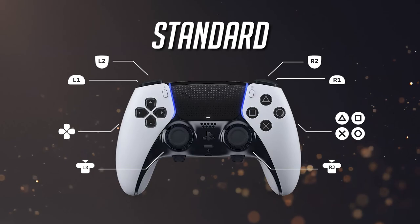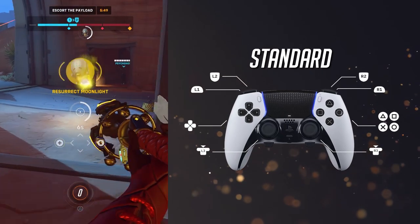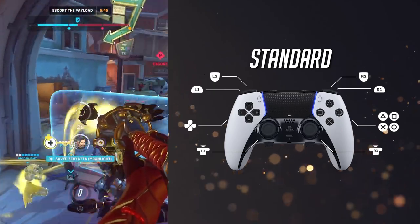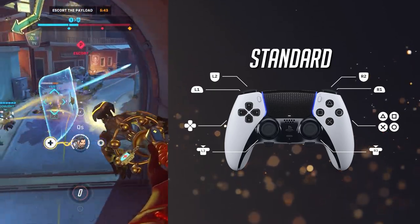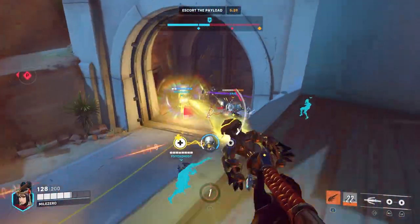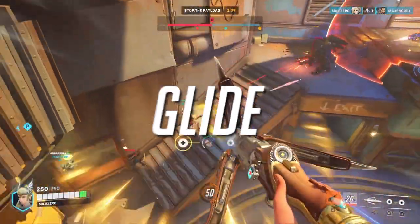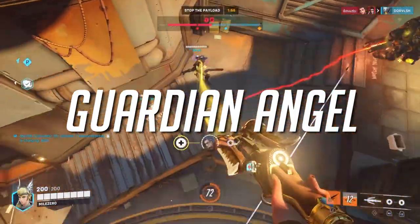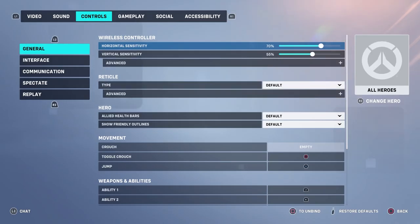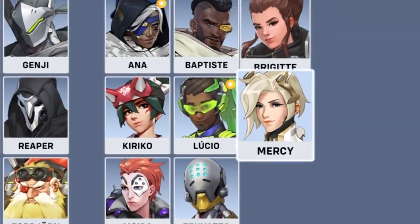First up, we have the standard layout. Just like in the previous video, some players will always be inclined to stick to the default layout. Keeping everything the same is highly recommended for those who tend to swap heroes more often than not. But if there's a setting for Mercy that absolutely needs changing no matter what, it would be the way Mercy's Glide, Guardian Angel, and Beam Connection works. Open the menu and select Options, then press R3 and select Mercy.